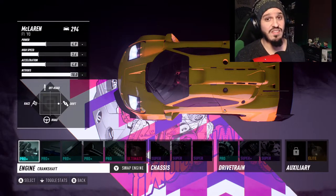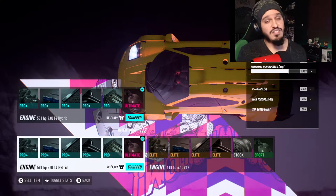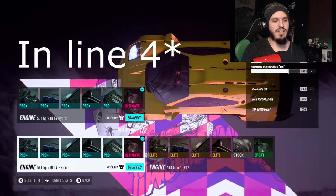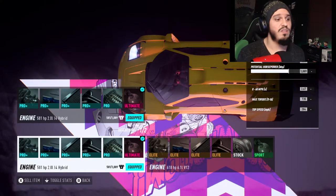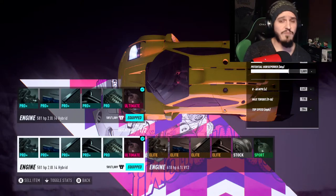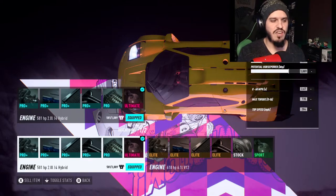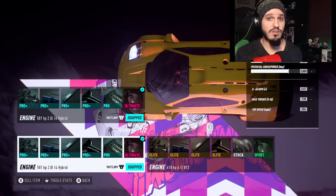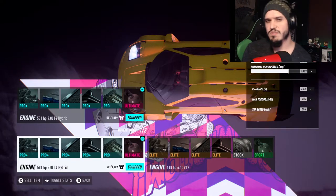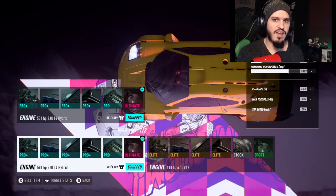It took a lot of testing to nail this build. First, the engine: I'm using the 2.0 4-liter hybrid engine, mostly stock parts on pro. The only thing I changed was the supercharger — I went for the roots instead of a screw, because the roots gives you a nice little boost at the very low end, which is what we're looking for. You can potentially go for a twin turbo, but keep it low-end rather than high.